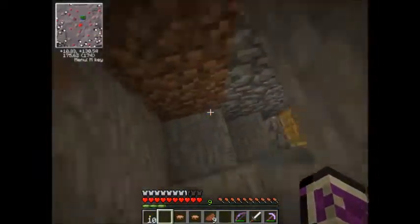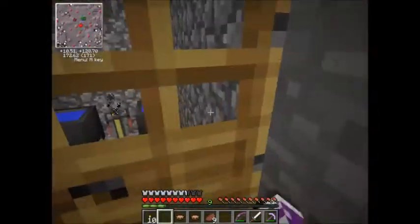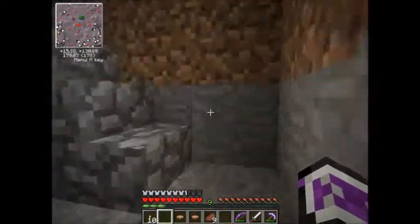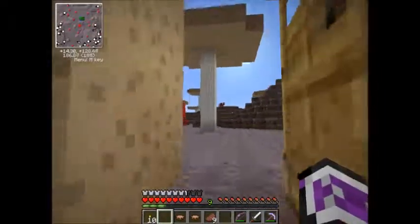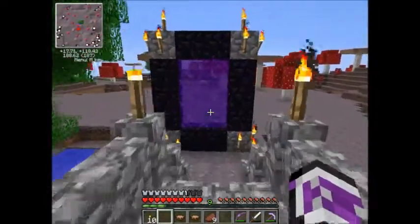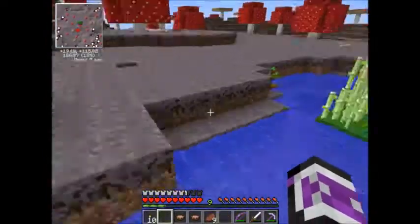Down here we've got an enchanting table with some room for bookshelves, and then down here we've got our brewing room. That was the last thing I did before he had to leave.